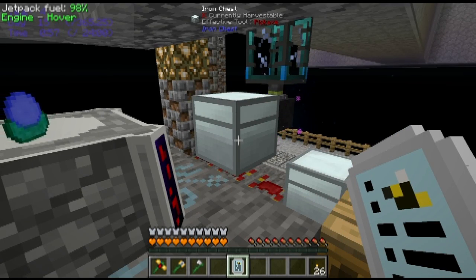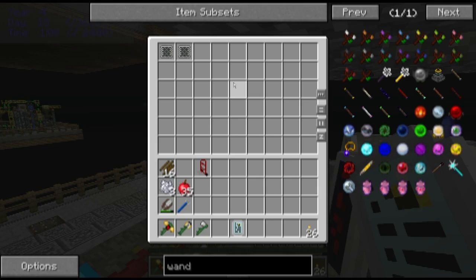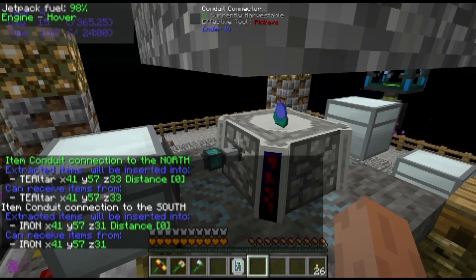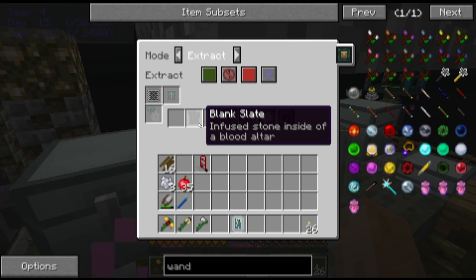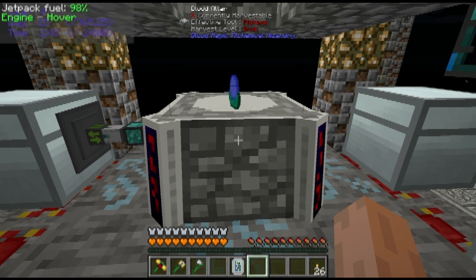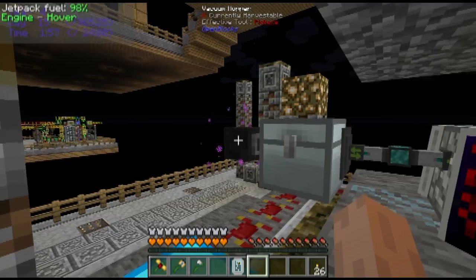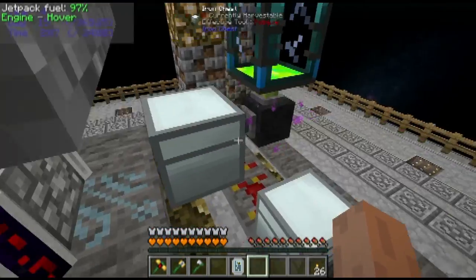I haven't really fully automated this altar — I haven't even really attempted to do it yet. The thing that I have done is I've automated pulling completed slates out. I've just set up a few filters: one is pulling out blank slates, there's also one that pulls out the Tier 2 slate, and one that pulls out the Tier 3 slate since I've made progress on them. I just put in the previous item to craft it and have it pull out automatically. You still have to stand here and feed it, but it's not as much interaction. I'm using vacuum hoppers to pick up mob drops and put them in storage.